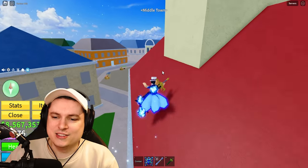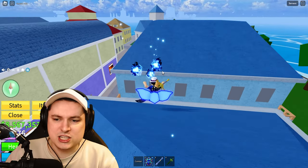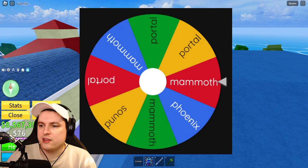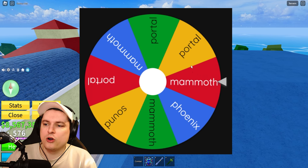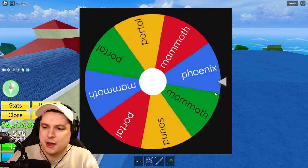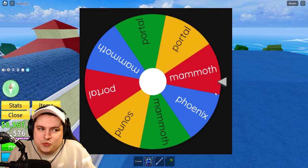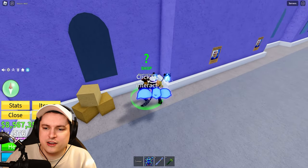To keep you guys updated: I put some fruits on the wheel and spun it. On the list were portal, mammoth, phoenix, and sound — I mainly wanted to try portal and mammoth. I spun again and got mammoth. Is it fate? We spun again and got mammoth again — so yeah, that's what we would have done anyway.